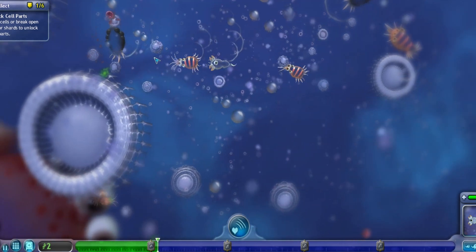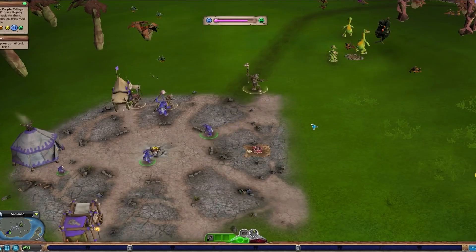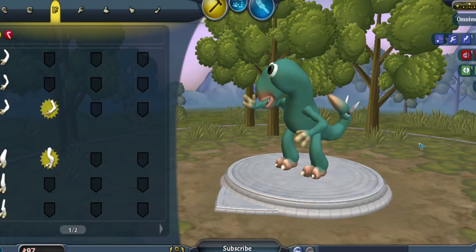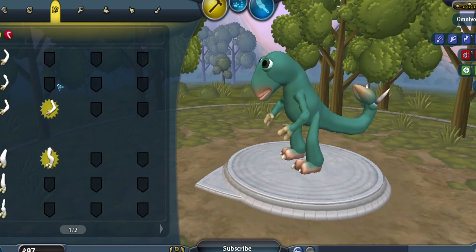Spore is a game where players are able to evolve from cells to creatures to a sophisticated intelligent society. The game itself is complex. Later stages have you interacting with other societies and exploring space. Our journey is set in the creature stage.